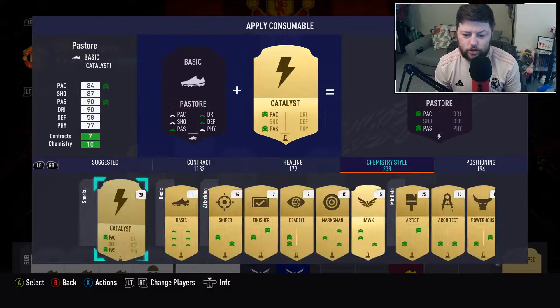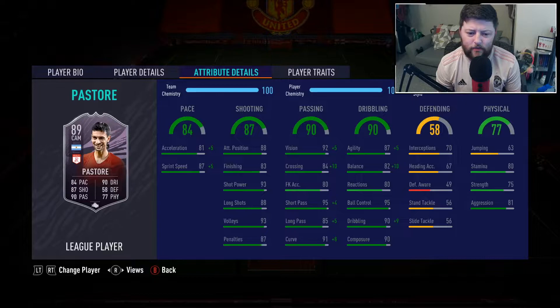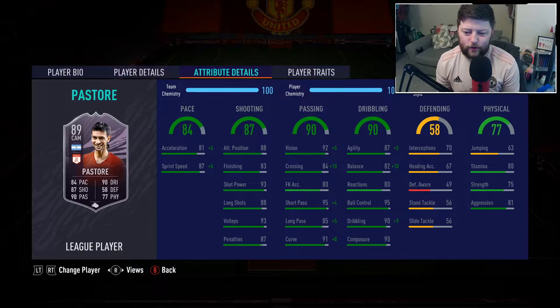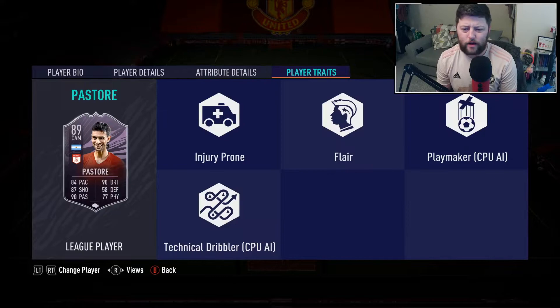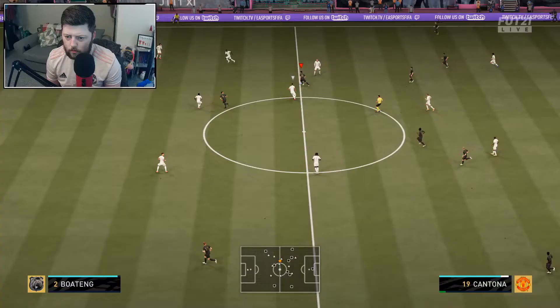You'll also have 90 composure, 95 ball control, and 80 reactions, so he looks like he should be a very nice card. He is 6'2" though, so I'm very interested to see how agile he is. Passing wise looks phenomenal — you'll end up with 99 short, 90 long, 99 curve, 97 vision, 94 crossing, and 83 kick accuracy. Shooting stays the same: 88 attacking position, 83 finishing, 93 shot power, and 88 long shots. Traits are flare and injury prone, and defending is pretty average. Let's just jump straight into him.